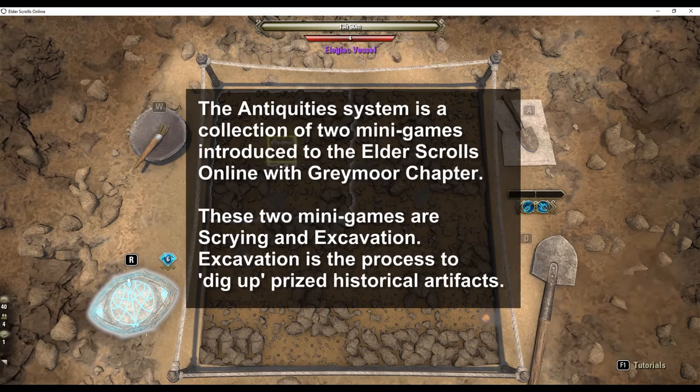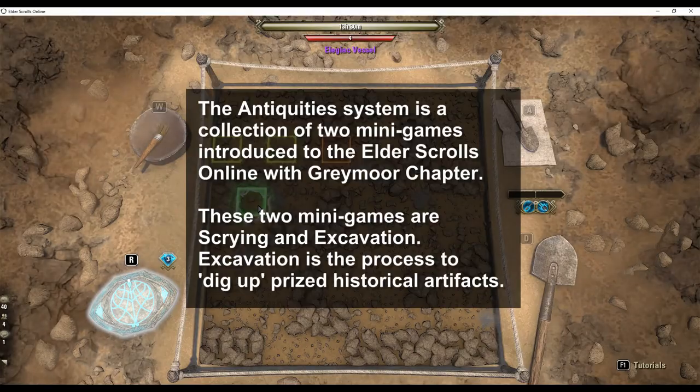The Antiquity System is a collection of two minigames introduced to the Elder Scrolls Online with the Greymoor chapter. These two minigames are Scrying and Excavation. Excavation is the process to dig out prized historical artifacts.